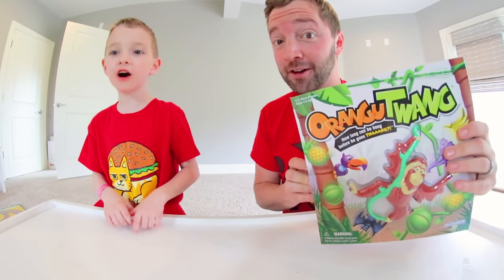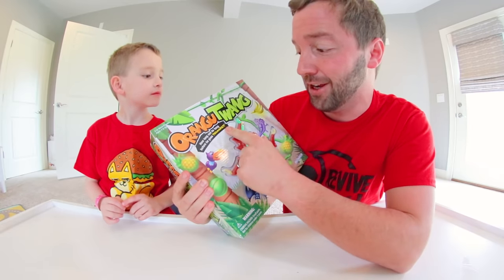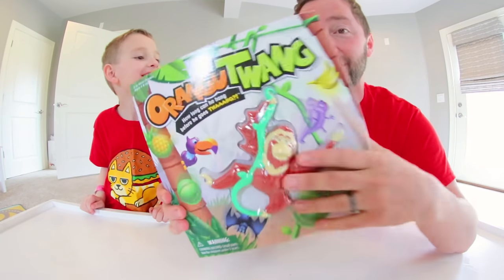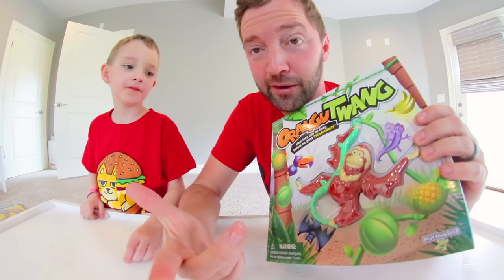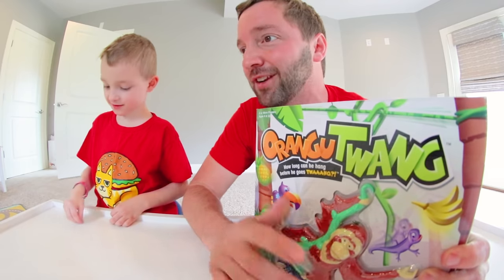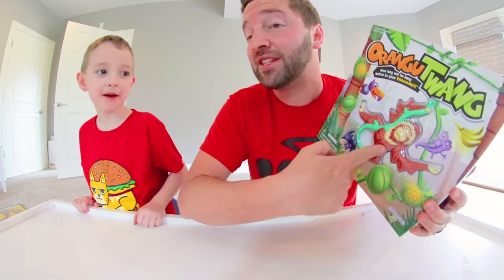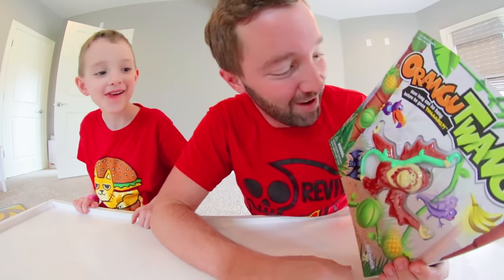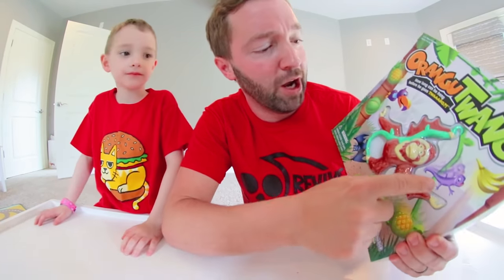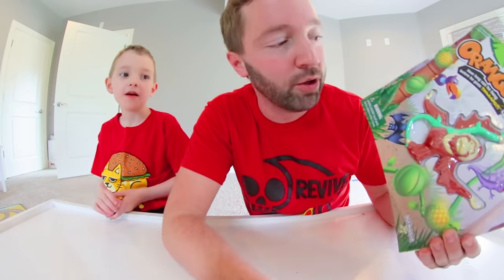Here is the front of the box. It says Orangutwang — how long can he hang before he goes twang? It's Orangutwang! Yeah, it says it on the top too. It actually has — I'm guessing this is the guy you actually use. It'd be weird if it wasn't. It's like Bonjo. Yeah, it is right there. It's not bongo. Bonjo is... you're getting into the Bon Jovi range. No, it's my friend Bonjo. Do you have a friend named Bonjo? No. Well, now you do. His name is actually Bonjo. So yeah, it has the orangutan you will use in the game. He is surrounded by a lizard, a parrot, a bat, and fruit in a jungle setting. It's a really cool front of the box.